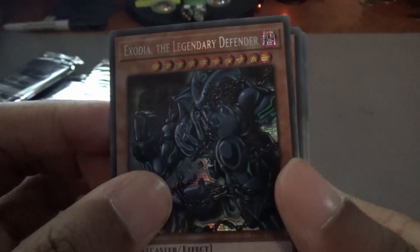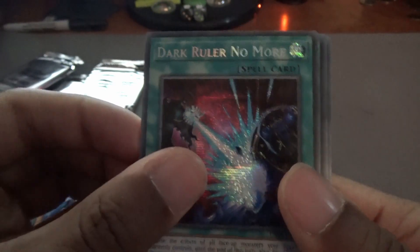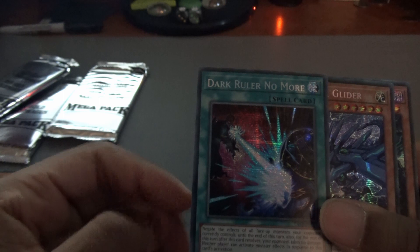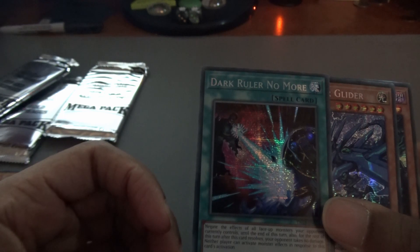Let's look at what we have so far: Exodia the Legendary Defender, followed by Neo-Kaiser Glider, followed by Dark Ruler No More, followed by Prismatic Monster Reborn, and Obelisk the Tormentor. That actually finishes off all of the God cards. Since the other two are already in the tin, Obelisk's going into the tin. This Prismatic Monster Reborn is going into the binder. Dark Ruler No More — the opponent takes no damage and neither player can activate a monster effect — we'll hold onto that; it might go into the side deck. Exodia and Neo-Kaiser Glider are also going into the tin.